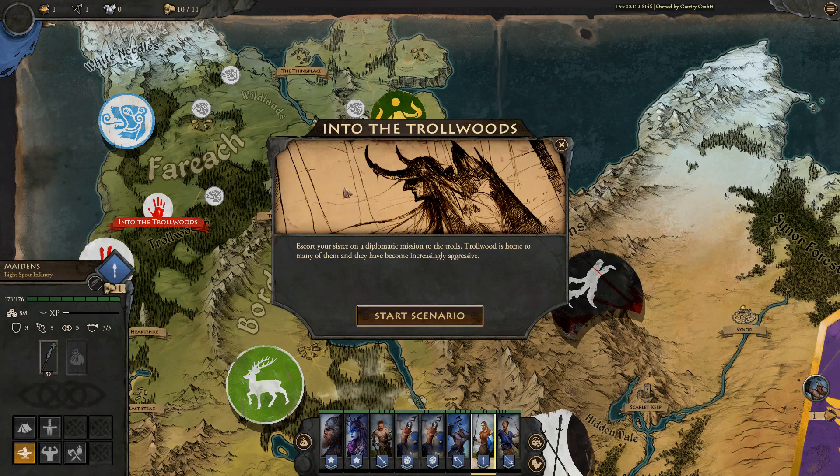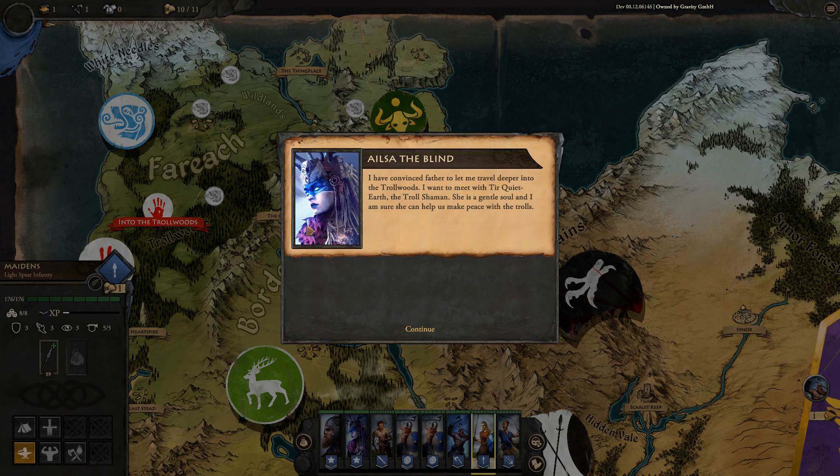The mission is to escort your sister on a diplomatic mission to the trolls. Trollwood is home to many trolls and they've become increasingly aggressive. Elisa has convinced their father to let her travel deeper into the trollwoods to meet with Tier Quiet Earth, the troll shaman — she's a gentle soul who can help make peace. Their father loves them both dearly, but as chief of clan Balik his duty is to the clan first. No one can escape their fate.